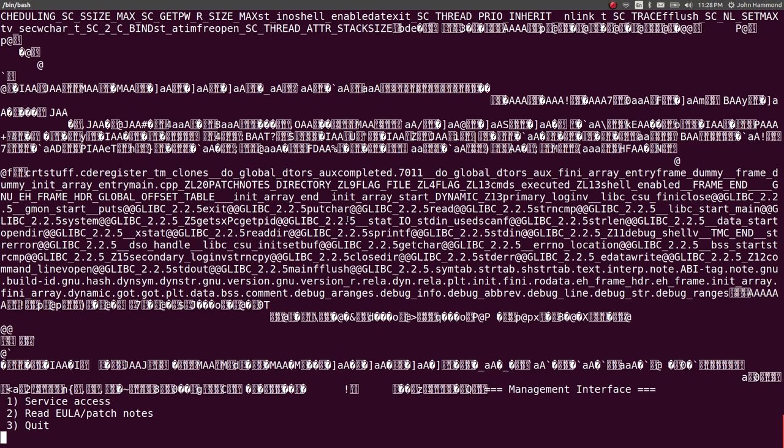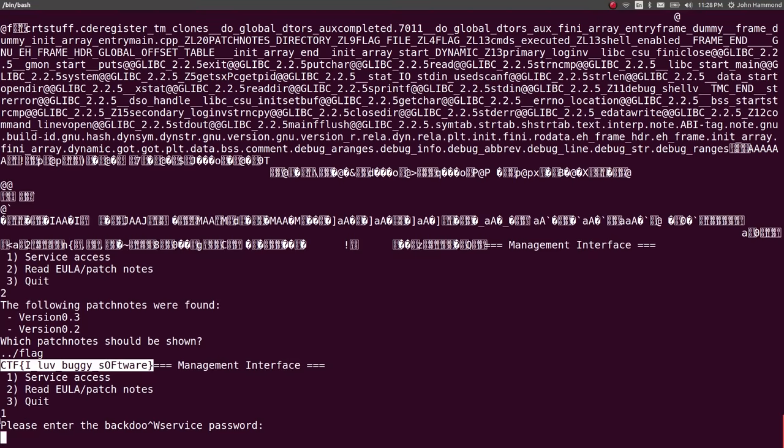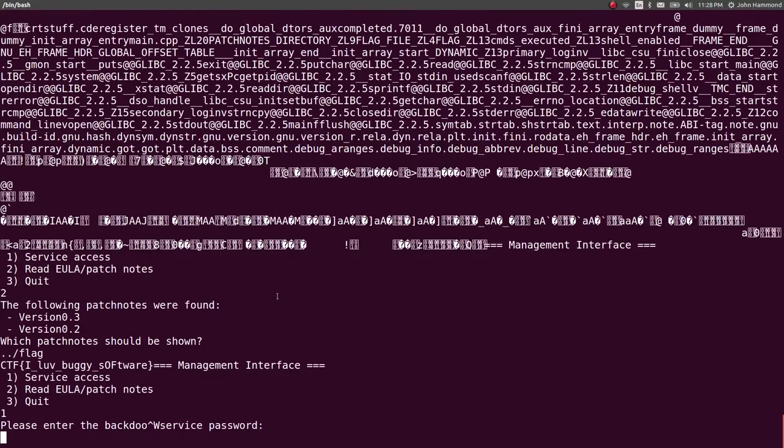But that's not how I ended up getting the flag here. In this case, all you have to do is do a parent directory and flag. And out it pops — CTF, I love buggy software. That was the flag for this challenge. Kind of cheesy, kind of dumb. After all my reverse engineering tactics trying to figure out the backdoor service password, or trying to dump strings that might have interesting things in this binary, nothing really happened. But the parent directory and flag — those are things we know to test and try for.